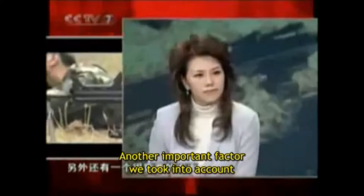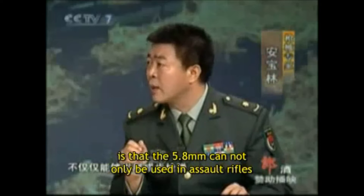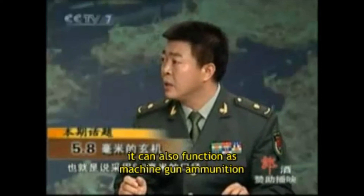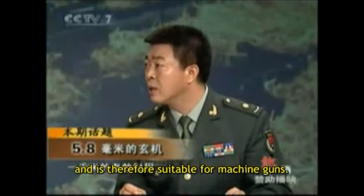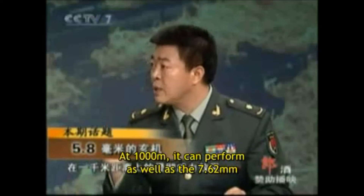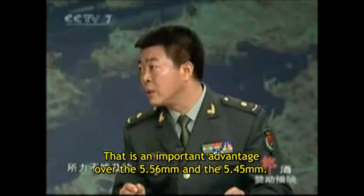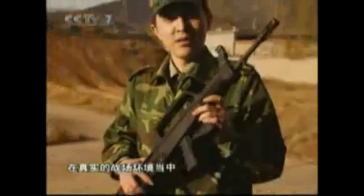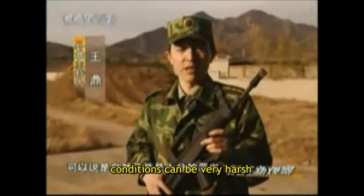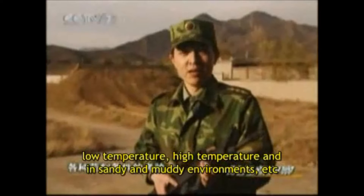There are a few variations between this rifle, differentiating between weight, length, barrel length, and cartridge. The QBZ 95B carbine is 6.4 pounds, the QBZ 95 rifle is 7.2 pounds, the QBZ 97 export is 7.4 pounds, and the QBB 95 LSW is 8.6 pounds. They also get longer going down that list. The QBZ 97 shoots a 5.56x45mm NATO round, while the QBZ 95 shoots a 5.8x42mm DBP 87 round.